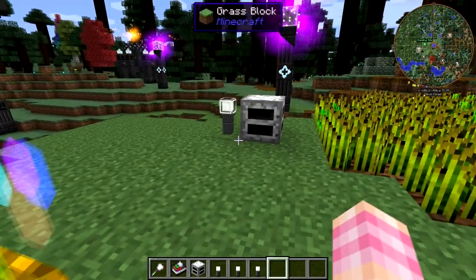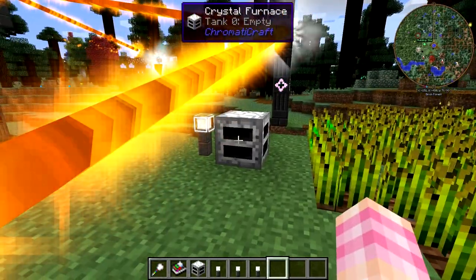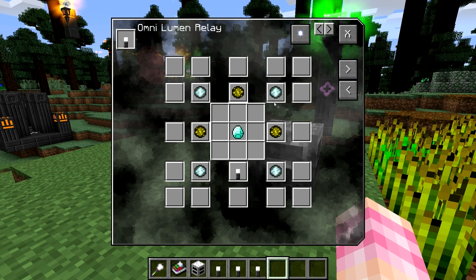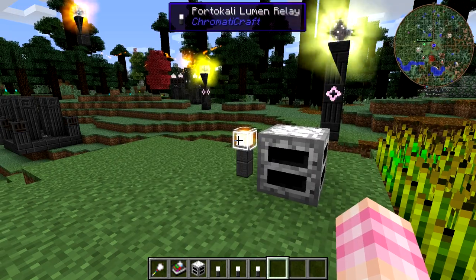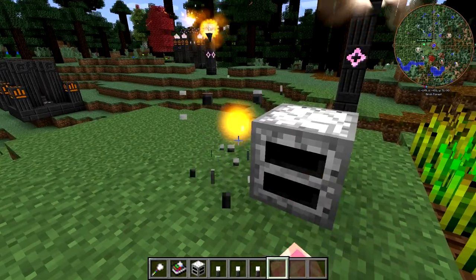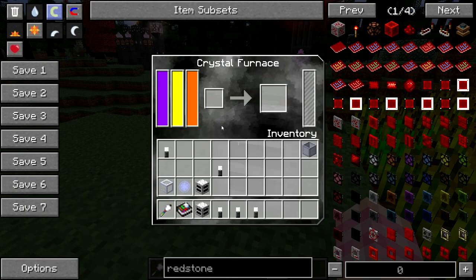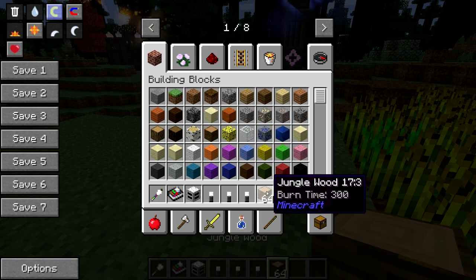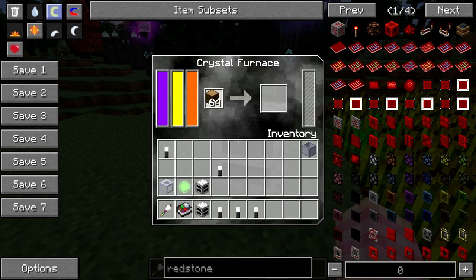So if you are using the Crystal Furnace and don't have the resources for Omni Lumen Relays, you will need at least three relays in order to actually use it. We've got Portokali, Katrino, and Zambaru in here. We're going to do something pretty basic — we'll grab a stack of jungle wood and chuck it through. It doesn't matter what wood, just any sort of wood, and we'll burn it into charcoal. As you can see, it smelts very quickly. It burns through an entire stack in basically no time.